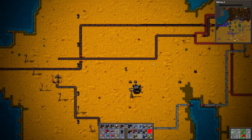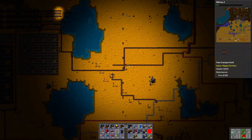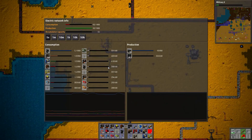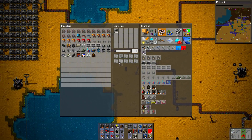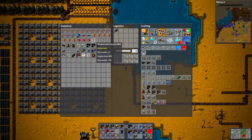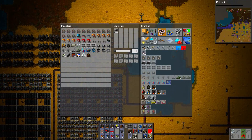It doesn't make me terribly happy, but it makes sense. Electricity is basically dead — accumulators ran out really quickly, and because of that, the robots are not going to bring me the stuff I need. I'll just put them down as they are for now.